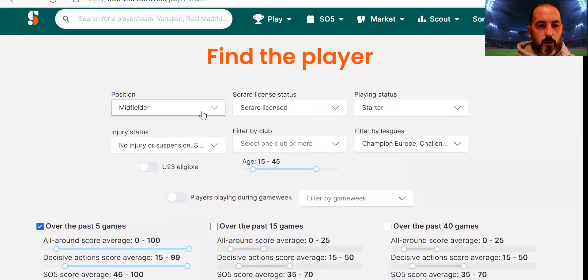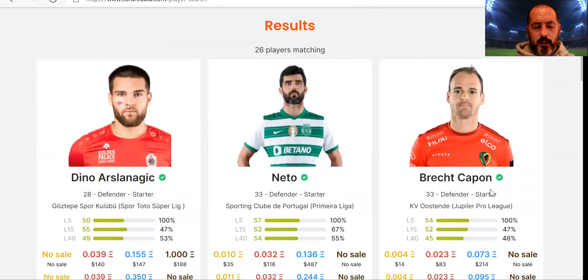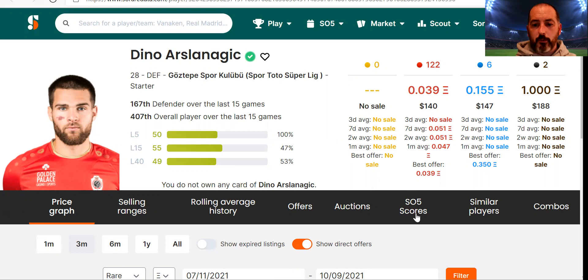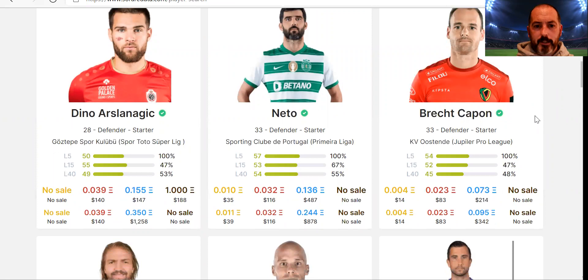I'll change it to defenders and have a look. There was one in particular I was looking at last night. Scrolling down — some have prices that match closely, and there's a player with a 71 to drop off from his last five, which might indicate his average will fall, so I'd avoid that. There's also Neto — probably because of his age. And Marcus Sutner was one I've had a really good profit on twice in the last week or so.